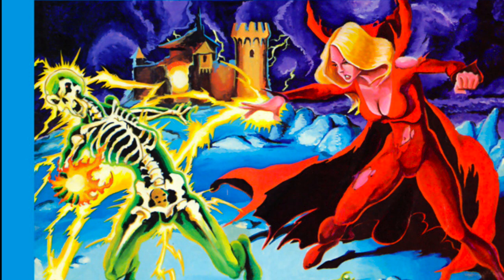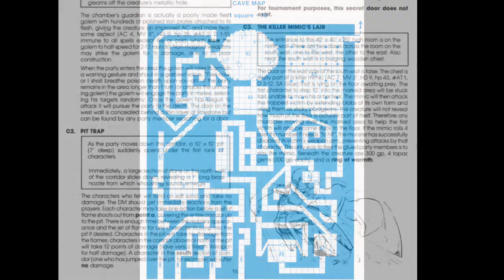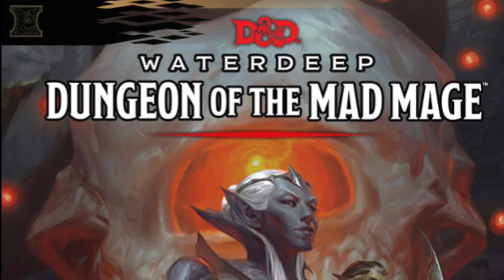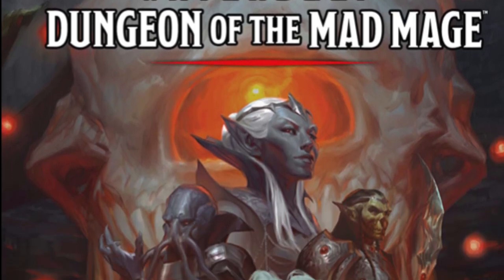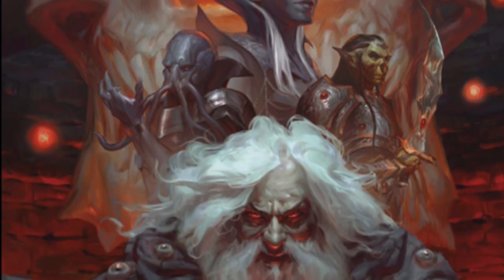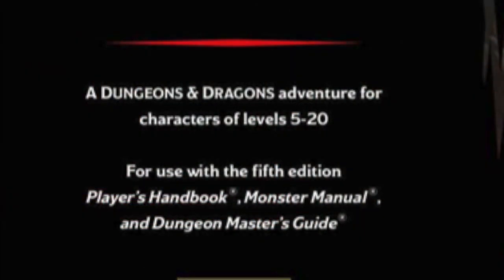These modules were workbooks of about 30 pages, and contained maps, plot elements, and everything you needed to run the adventure. Dungeons & Dragons 5th edition still provides modules, but instead of small self-contained adventures, the modern modules are hardcover campaigns usually hundreds of pages long. These modules provide epic campaigns to grow characters from level 1 into their high teens, or to max them out entirely. Waterdeep: Dungeon of the Mad Mage is no exception.